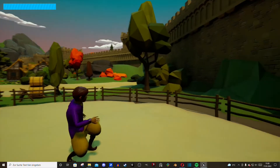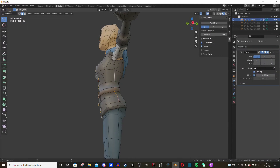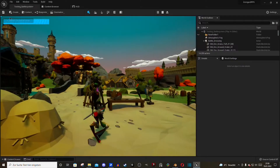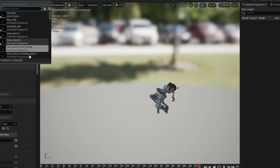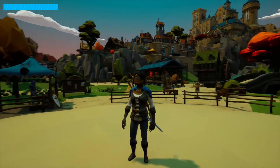Luckily I learned a few techniques that I can apply to the low poly assets to give them a unique look. So I went back to Blender — and the result looks definitely unique. I had no idea what created this monster, so I went through the whole process of UV editing, texture painting, and normal baking again, and now we have this.